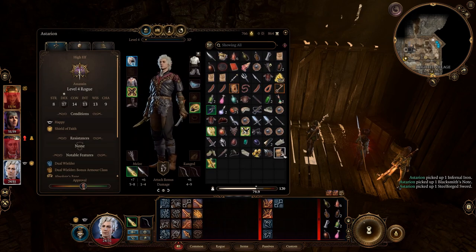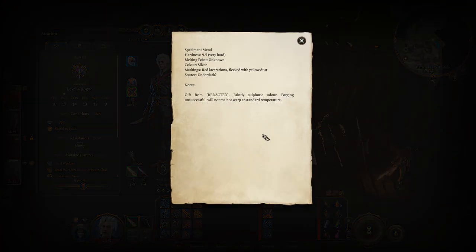The blacksmith's note reads: 'Specimen metal hardness 9.5, very hard. Melting point unknown. Color silver, markings red lacerations flecked with yellow dust. Source: the Underdark?' Notes: 'Gift from [redacted]. Faintly sulfuric odor. Forging unsuccessful — will not melt or warp at standard temperature.' Hmm, interesting.